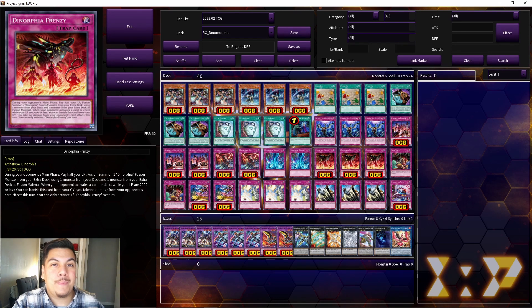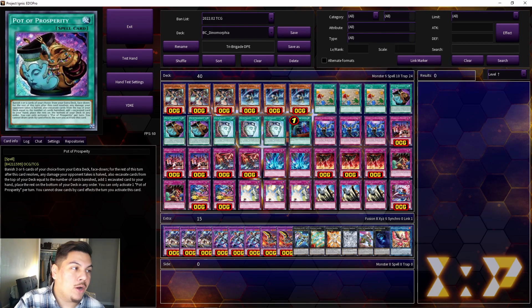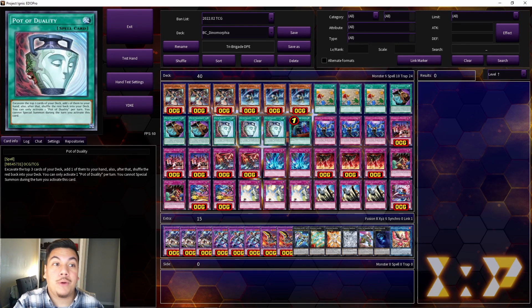That 3000 ATK beatstick is very easily summonable through Dinorphia Frenzy, and that's probably going to be the main card you search with Pot of Prosperity or Pot of Duality. This deck can easily play Pot of Duality with no problem, because you're rarely going to be special summoning during your own turn — primarily you're just acting during your opponent's turn.